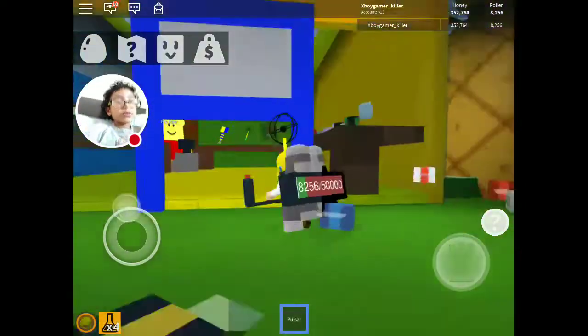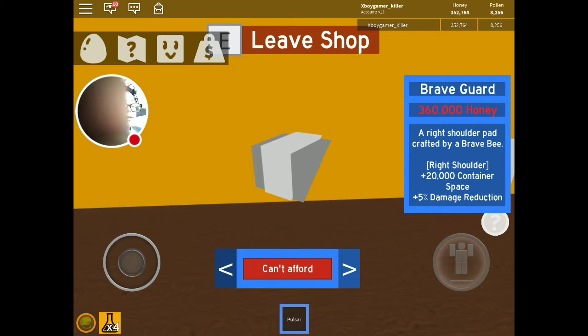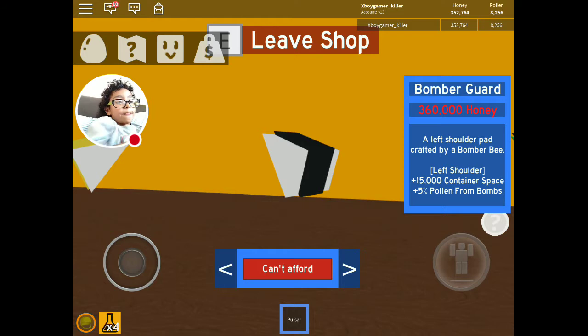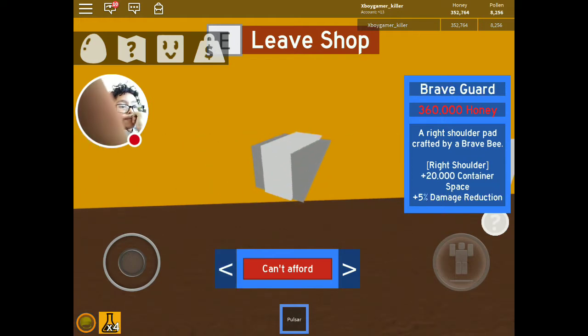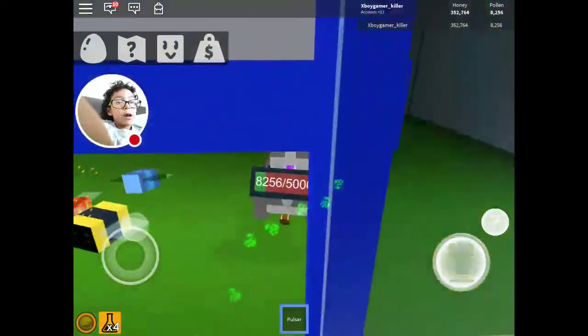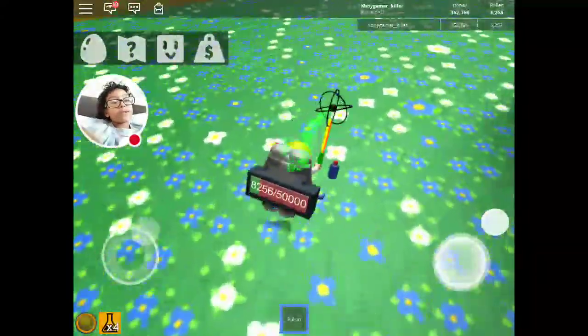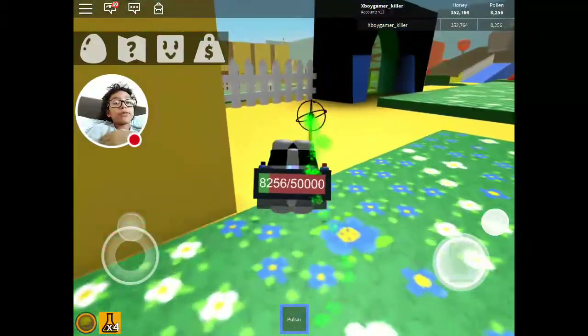I think I know which one I should get. I'm getting the hasty one, and then I'm gonna have to save up to another 360,000 and get the left one. Because the right one is the hasty one — that one goes on the right shoulder.